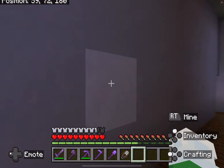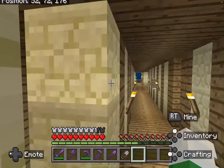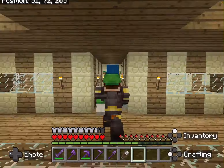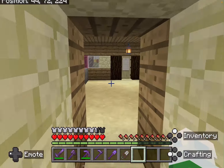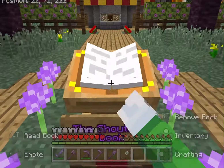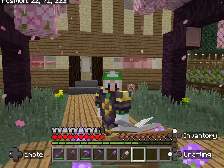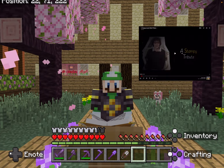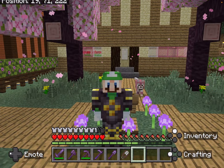Right now we must go add someone to the shout out book. If you don't know what it is, it's a place to add people for being cool, creative, or unique. This glass just gives me so much nostalgia. Hit the Target has no idea what he's done for me. Today we are adding Perfect, and the reason I'm adding Perfect is because Perfect literally did this cool Stampy tribute, which I thought was really cool. That deserves a spot in the shout out book.